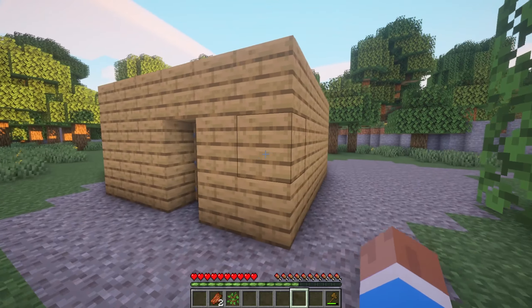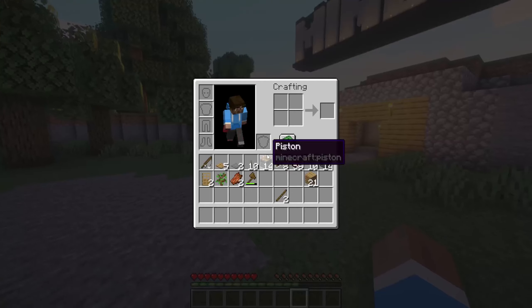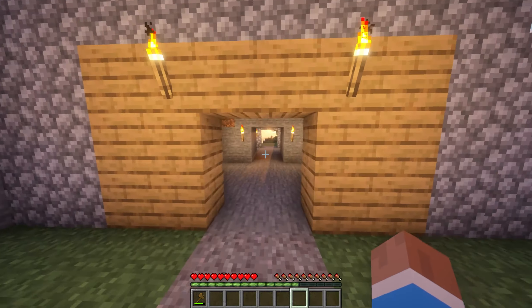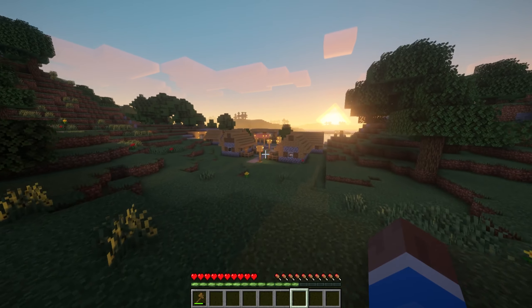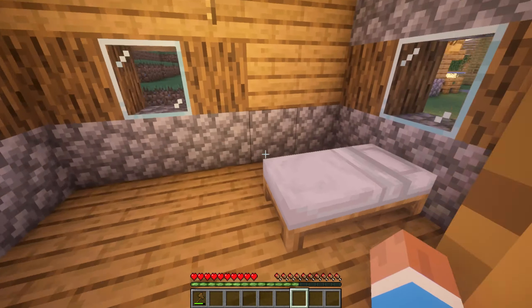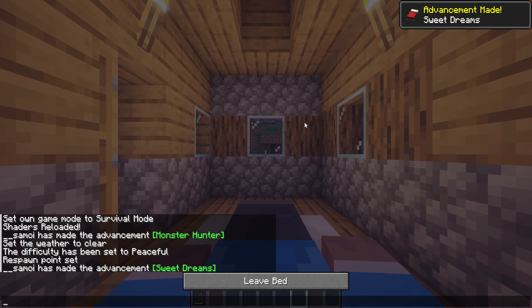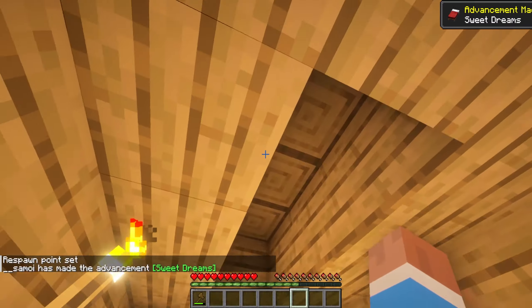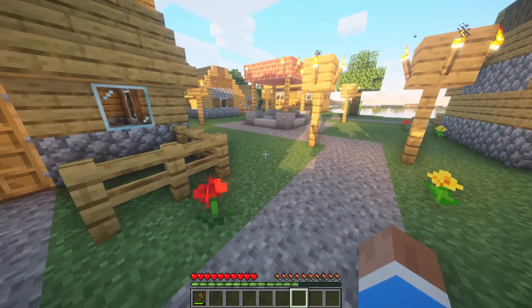Originally it does tell you to mine some sand, get some glass, and place it in there. However, I really want to explore the rest of this world instead of sitting here doing this, so we're going to head towards the town over here. Most of these houses have nothing in them, which later on in the tutorial world they would actually use nearly every single building to display something you can do in the game.